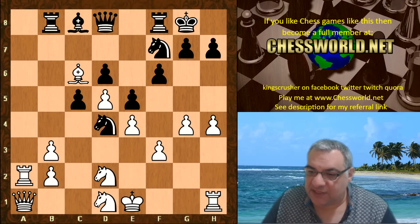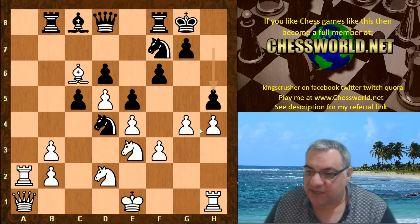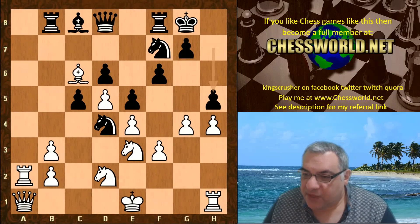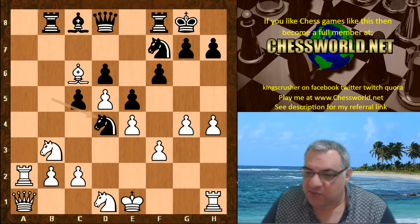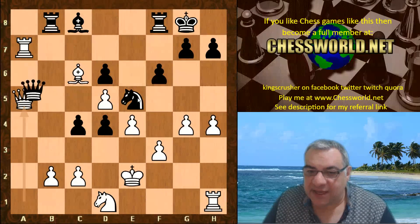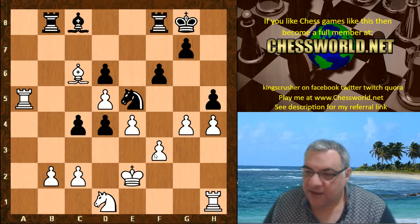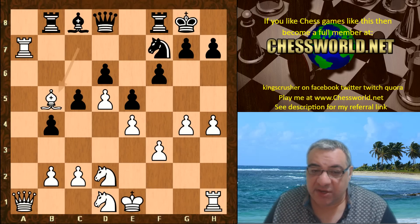That's very nice for black, as there's also a threat of Nxc2 check — a kind of double attack. After Ra2, black plays b3, and on c-takes there's Nd4, which is very strong. After h5 the pawn chain is being undermined — it's actually very nice, look at black's pressure. In this position if Nxd4 is also strong, for example black gets the e5 square again with the idea of both c4 and h5 potentially to undermine white's pawn chain.